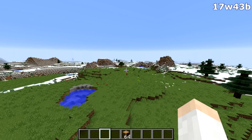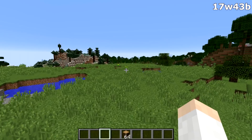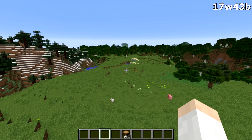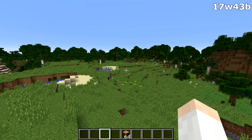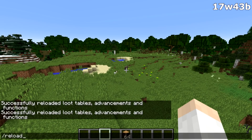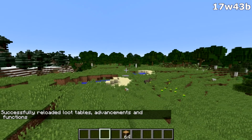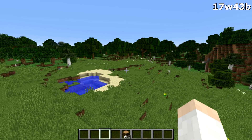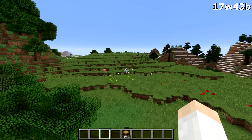The next big change is the addition of data packs to the game. Data packs are basically resource packs on steroids — they allow you to add custom loot tables, custom advancements, custom functions, and eventually custom recipes and structures to your worlds. You can simply add the data pack to your world via a file folder, then type slash reload, and it will reload everything, giving you different loot in dungeon chests, different advancements, and different functions.